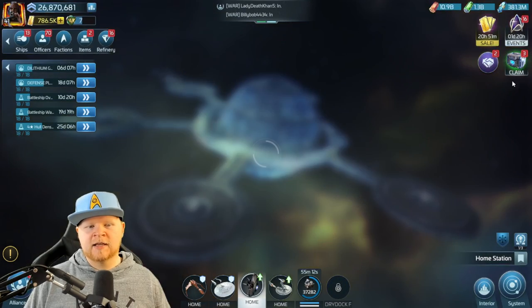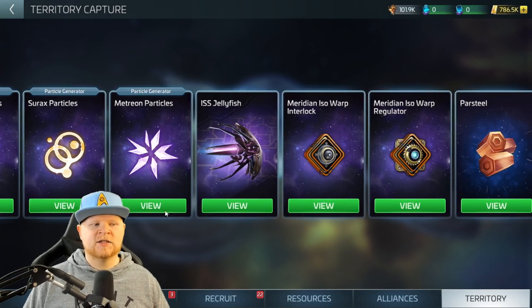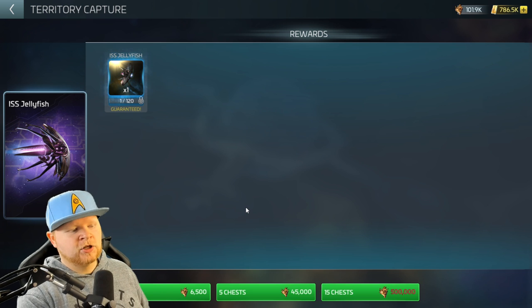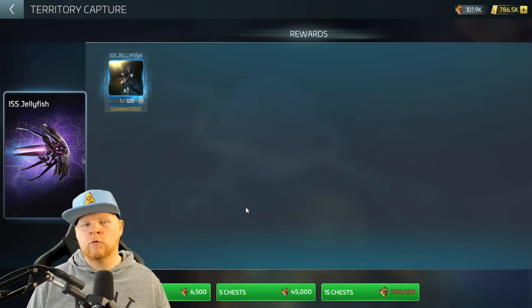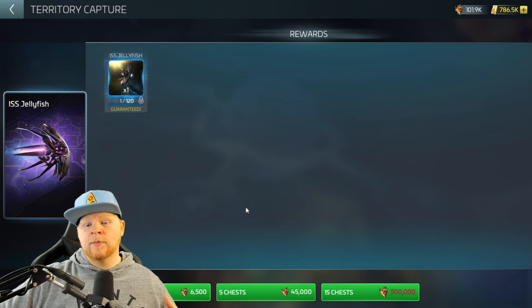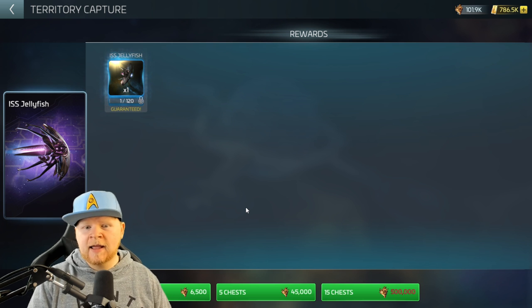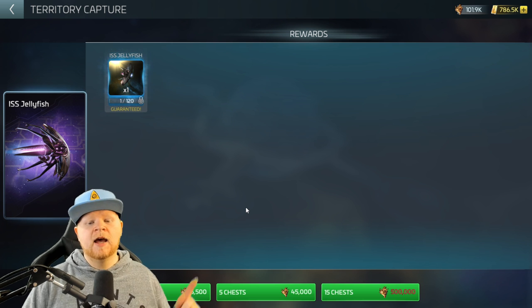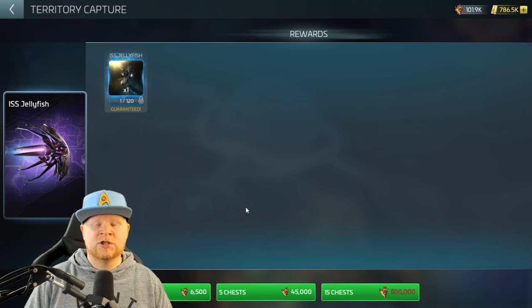The third way to get ISS Jelly shards: if your alliance owns a three-star territory, you can access the ISS Jelly service. If your alliance activates it, costs are: 1 shard for 6,500 iso emulsion, 5 shards for 45,000 iso emulsion, and 15 shards for 500,000 iso emulsion, with a cooldown of about a week. By itself it's not the best way, but if you were mining iso and refining it at high amounts, getting five shards a week would greatly increase your rate of getting the ISS Jelly.